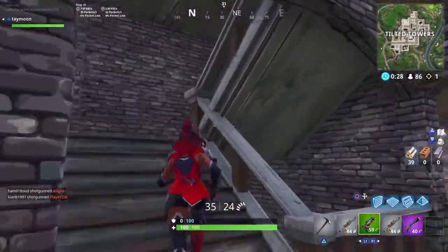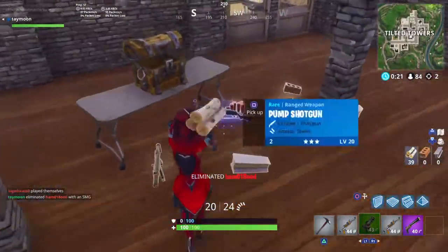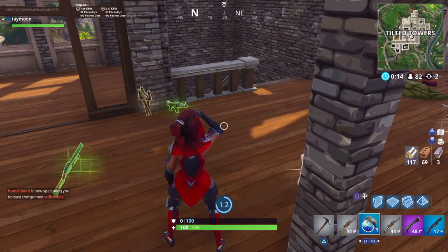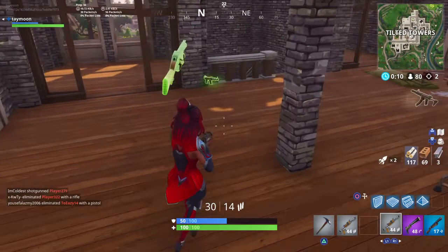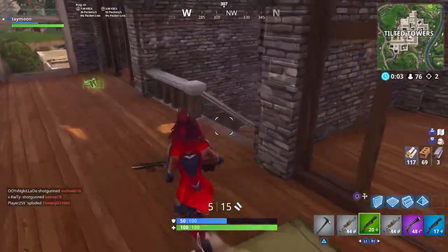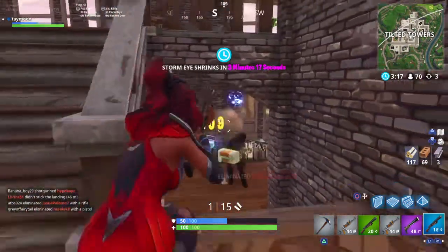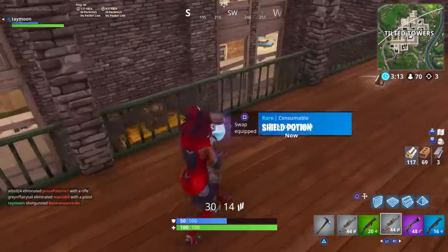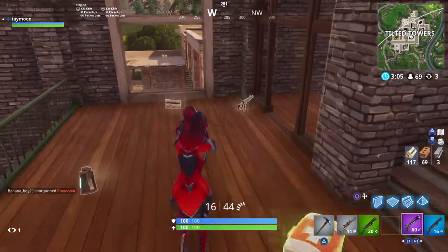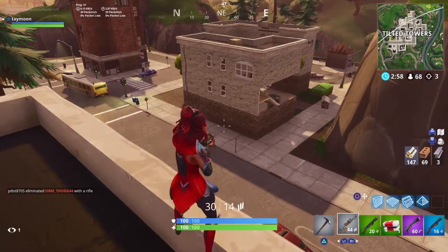There's one in the middle of Dusty Divot in between the hanger and the actual divot area. Just look around to get your Dusty Divot chests searched. The next challenge is to use a vending machine twice. My advice on that is just go to Pleasant or Retail and find a vending machine.